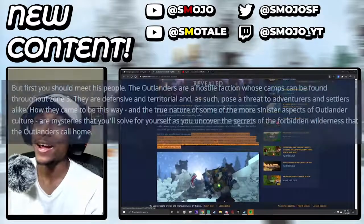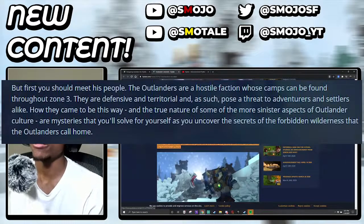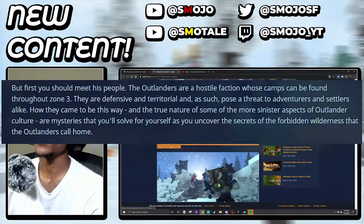On the website it says that the Outlanders are a hostile faction whose camps can be found throughout Zone 3. They are defensive and territorial and as such pose a threat to adventurers and settlers alike. How they came to be this way and the true nature of some of the more sinister aspects of Outlander culture are mysterious, and you'll solve them for yourselves as you uncover the secrets of the forbidden wilderness that the Outlanders call home.